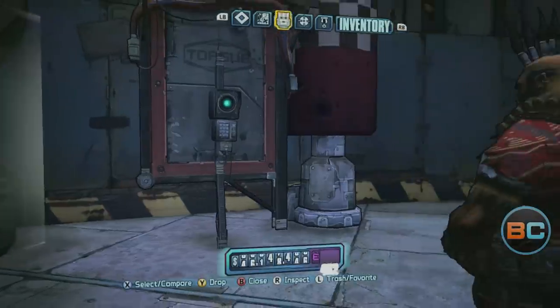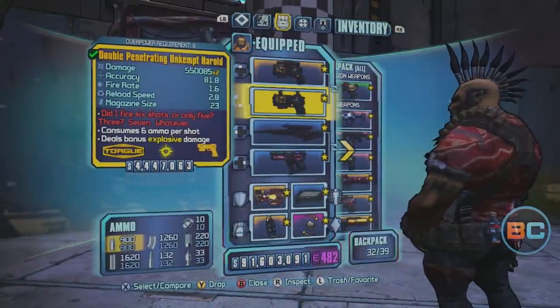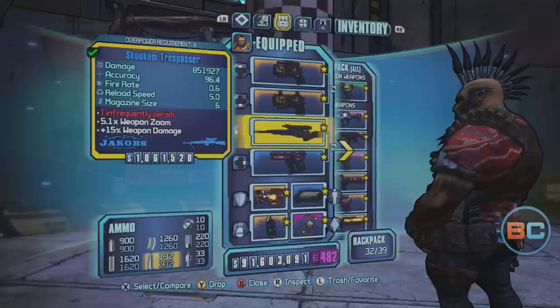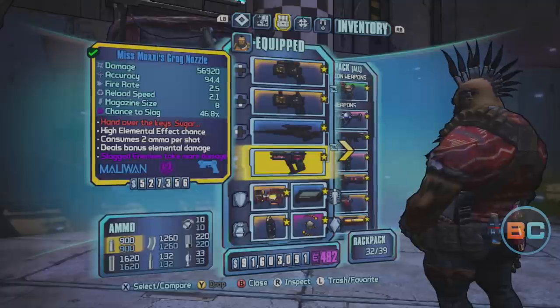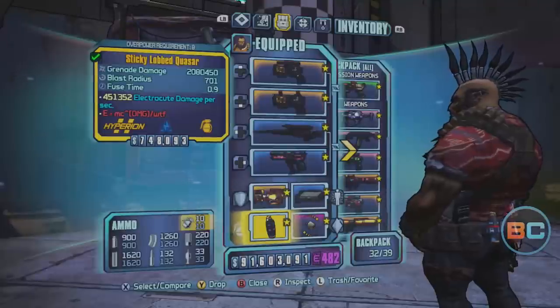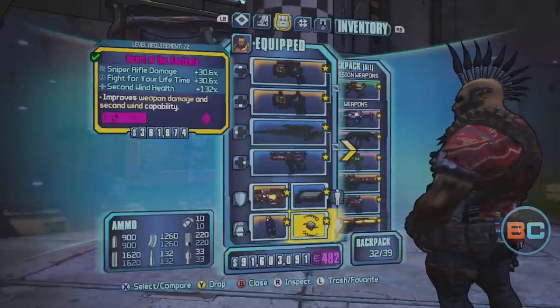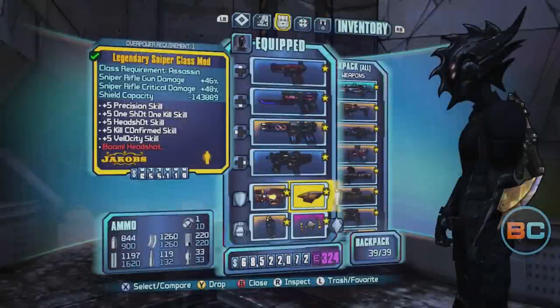To start off the battle, you'll need a few items which will work with any character: the Trespasser Sniper Rifle, something to slag with such as a Grog Nozzle or Magic Missile, the Beast shield, any relic that boosts sniper rifle damage, and any class mod that will help increase the damage of the Trespasser. This will vary depending on what character you're using.